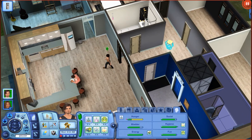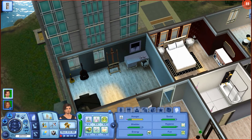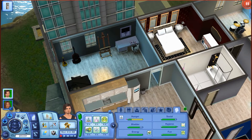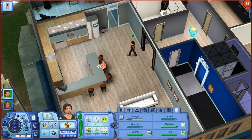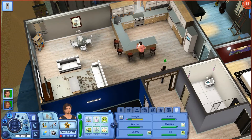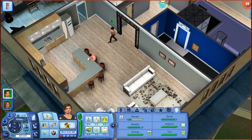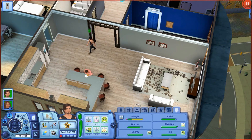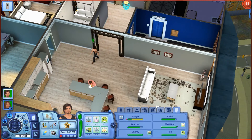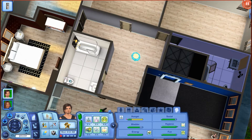This is the front doorway here where you guys see the elevator. We have a little study area room back here with all of Sawyer's musical instruments. We have the kitchen, living room, and dining room all kind of combined together. I love the kitchen — I just love the size of it. We've got some little things over here for charisma and logic.